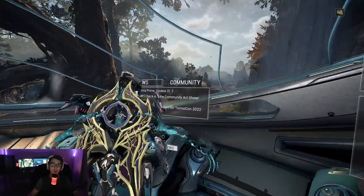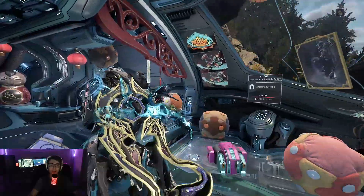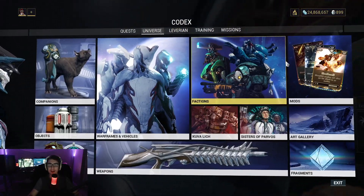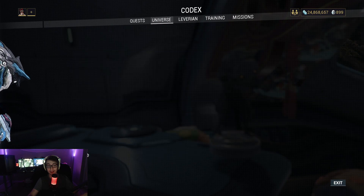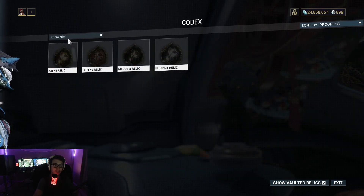Okay, everyone, Khora Prime dropped in-game, so that means we have to quickly go over where to farm Khora Prime. And of course, as always, if you want to know, you can find Khora Prime by going to Relics and Arcanes and just straight up searching Khora Prime.